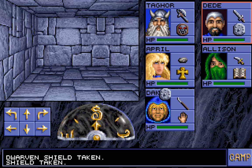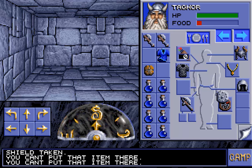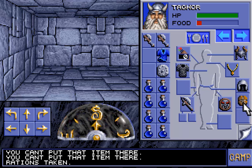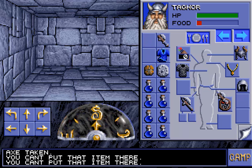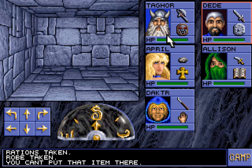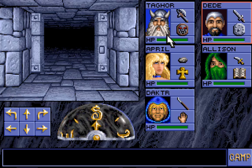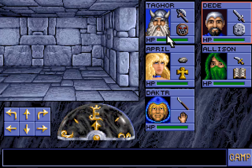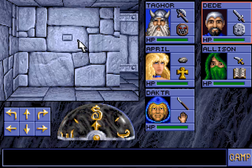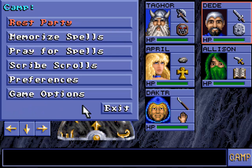Maybe I should keep items here. Nope — but I can keep rations there. You cannot put an item there. Let us exit this room. Now we are going to a part which I do not like at all — we are going east. Let us open this door. Same situation as before: if we go through the pressure plate the door will close behind us, and this is the area with the spiders. Maybe I should just rest here and replenish spells.